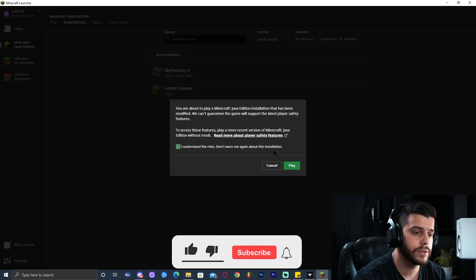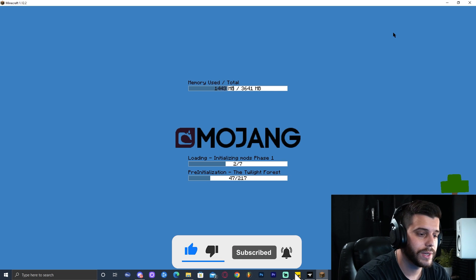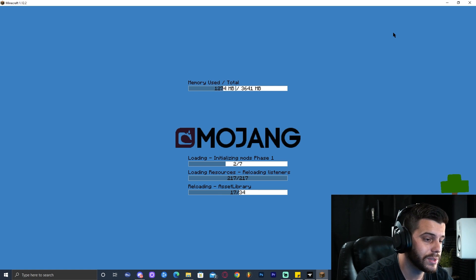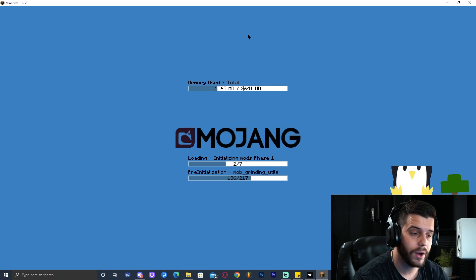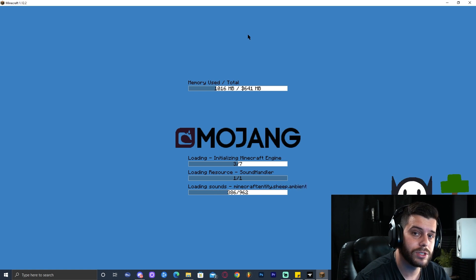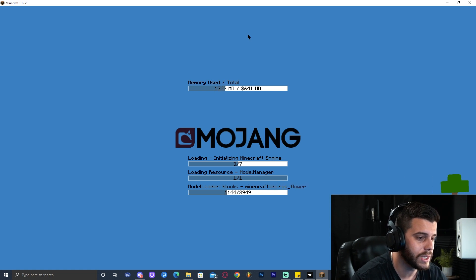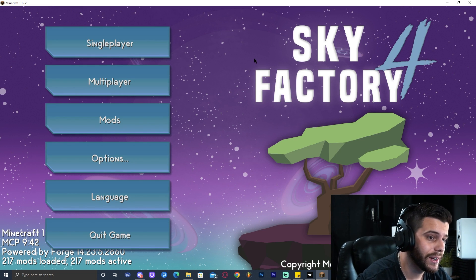As soon as you click Play it's going to give you a little sign — go ahead and click that you understand all the risks and let it load up. Just give it some time to load. Sky Factory 4 is a modpack that requires a lot of mods so we have to be patient. Do not click anything even if it says 'Not Responding' — it might freeze for a while, just let it keep loading. A lot of people close it because they get afraid when it says not responding, but it eventually loads. It depends on your computer. After about a minute or more, it has finally loaded.